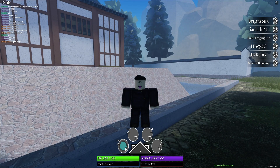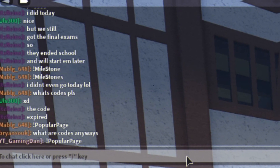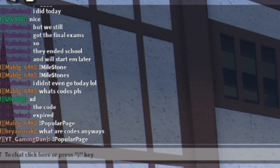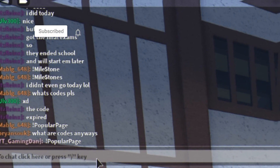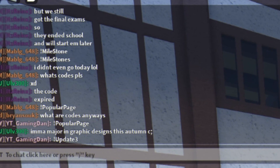The first code today is going to be the popular page code — go ahead and redeem that one. Then we have the code 'update3', which will give you a cool boost — redeem that one in, making sure to use capitals like me. After that, we have 'goodmilestone' — redeem that one as well.